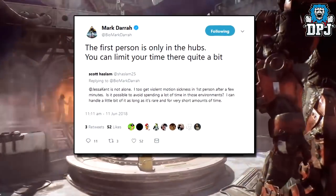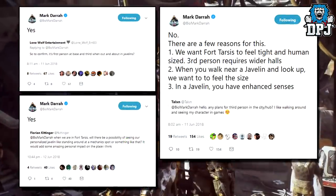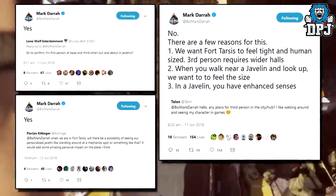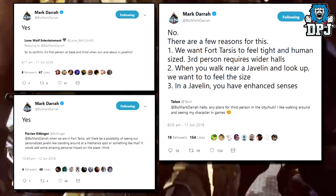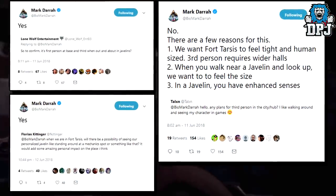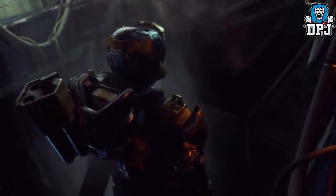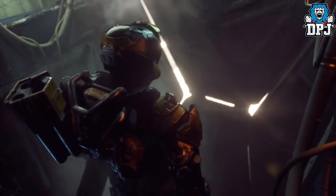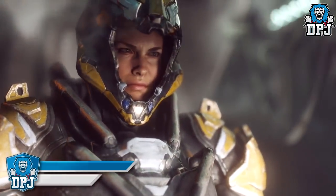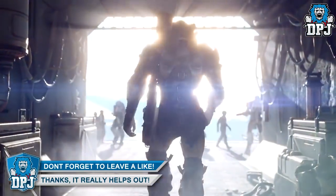Mark Derer confirms it's for three reasons: we want Fort Tarsis to feel tight and human-sized; first person would require wider halls; when you walk near a javelin we want you to feel their size; and within your javelin you have enhanced senses. So first person view will only be available within Fort Tarsis and your Strider — basically your hub zones. I apologize for the mistake.